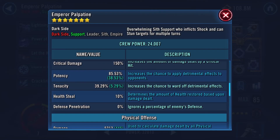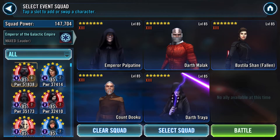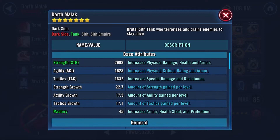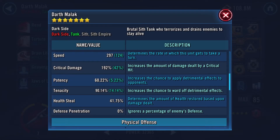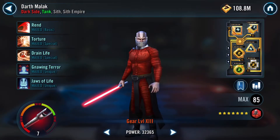I do have EP at Relic 7. I've thrown a potency set on him with some survivability - his potency is about 85.53%. With Malik, he doesn't have a ton of potency on him, but he's really going to be there just to tank a bit and hold on to the team for me. I do have him at around 297 speed.